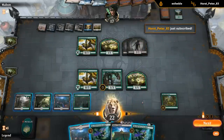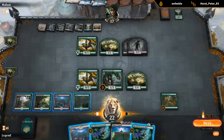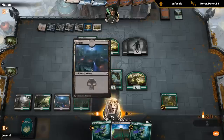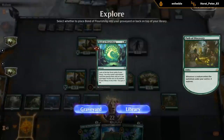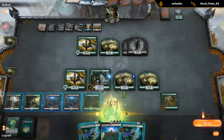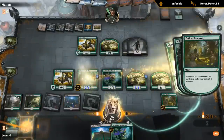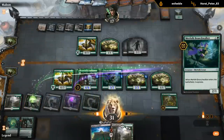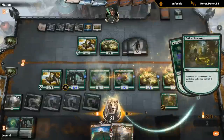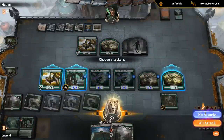I should play my land before playing Branchwalker here. If we reveal something we want to keep on top, playing a land afterward would be awkward. This way I can stack my explore better. Bond of Flourishing — I think we just want lands so we can cast Citadel next turn. Explore a bunch, keep another Wild Growth Walker, explore again. Next turn I get to play Citadel and hopefully go off.